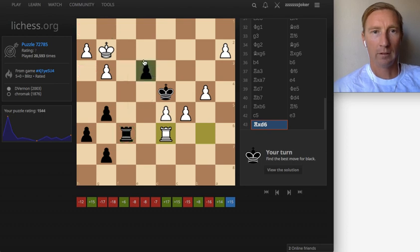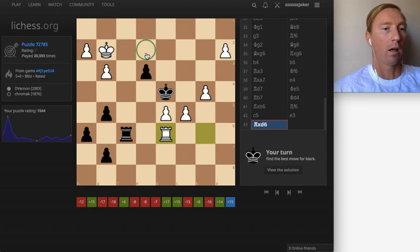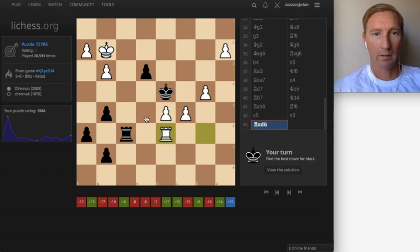I noticed right here that the pawn is two spots away from queening, and they can grab it — and if they grab it, they would be grabbing my rook there. So there are a couple of options — three options. Let's see.